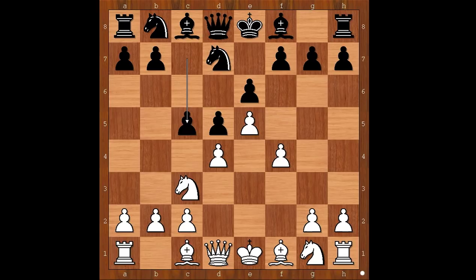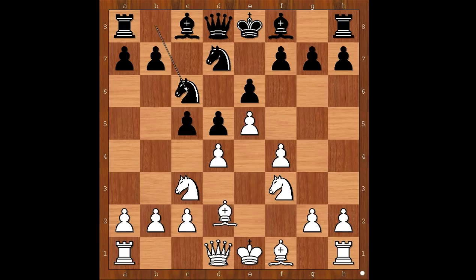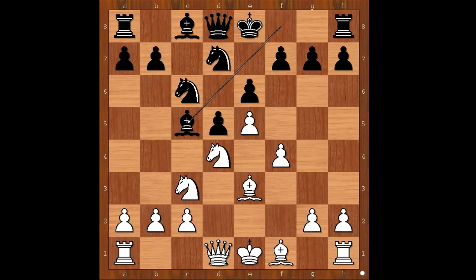Attacking the white center with c5 — a standard move. Knight to f3, knight to c6. Bishop to e3, c takes on d4, knight takes on d4. Bishop to c5, b5, queen to d2, showing the intention to castle queenside.